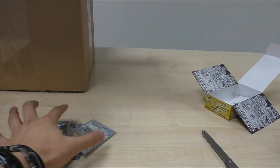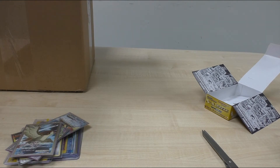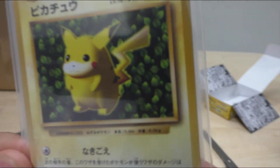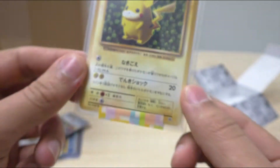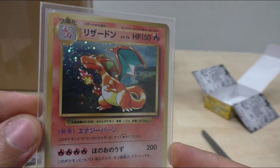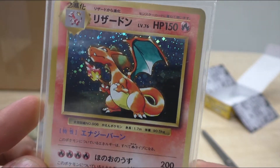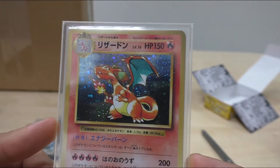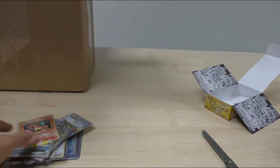I think I've only got about 15 or 16 cards left of CP6. We have the Promo Pikachu, looking all fat there, just awesome. And the Promo Charizard, which was a reprint of the CD Charizard I believe. So that's just part of that package there.